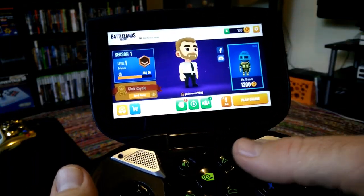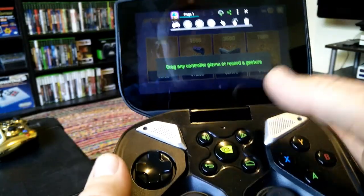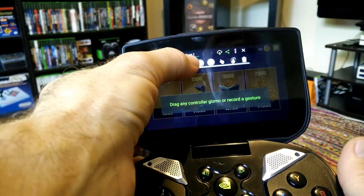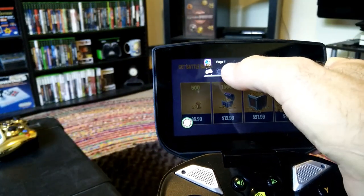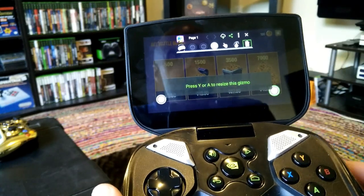Before we start, we want to hold the Start button on our Shield — just hold it down. That enables GamePad Mapper. All you've got to do is come up where it says LS, the left stick, grab it, and drag it down to the corner. Then grab the right stick and drag it down to the corner. And that's it.